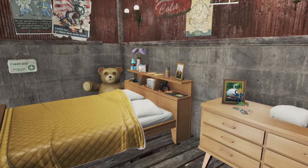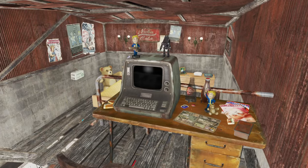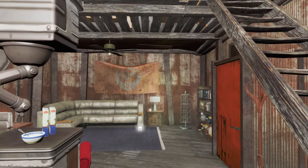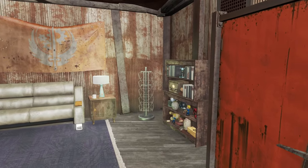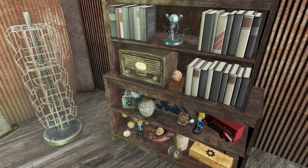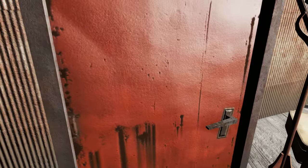Upstairs you've got a bed with a girthy teddy bear, and on the second floor you've got a little workspace with a terminal, a miniature teddy bear and some figurines. Overall a beautiful looking house — they've really done a bang up job renovating this place. The only downside is that Travis won't shut up on the radio. But since we're in Diamond City anyway, I've got an idea.